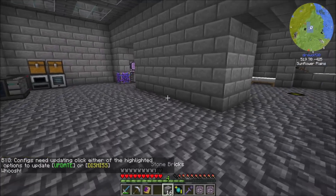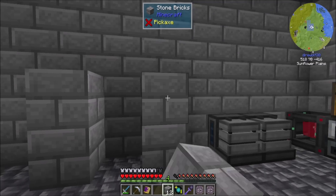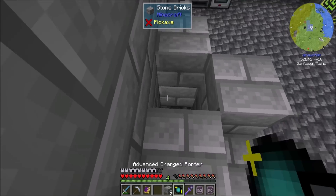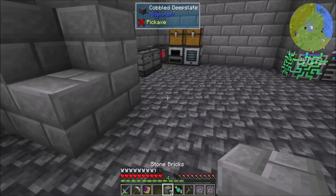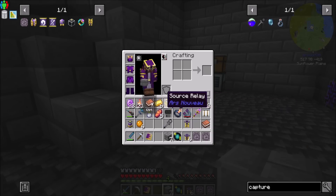I can place this blaze somewhere relatively safe-ish, like here. Wrap him in there. And now I can do my ritual.